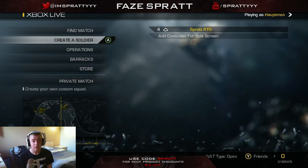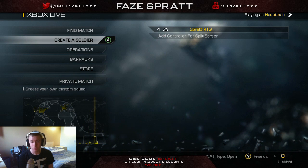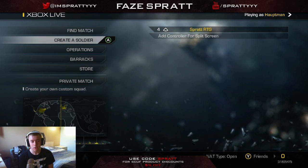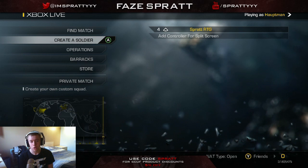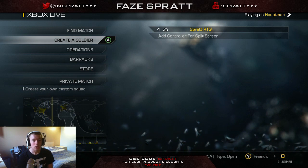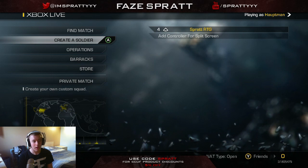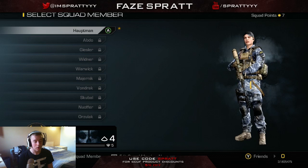Alright people, it's Sprat here and today I'm bringing back a series kind of like from what I did on Black Ops 2 with the Rotor Diamond, but I'm actually going to do Rotor Gold Snipers. It's a little different on this game because I don't think you need every sniper — all the camos on every sniper — to get the gold on one. I'm pretty sure you just need all the camos for that specific sniper.